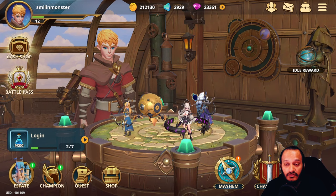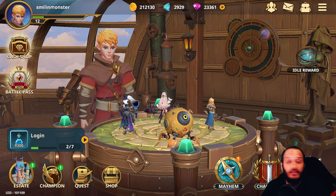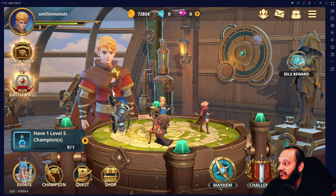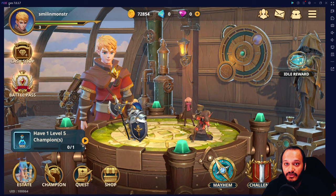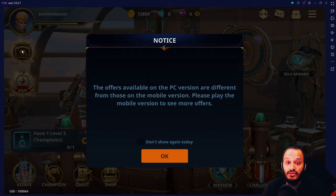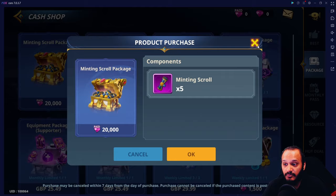iOS has been having issues recently, so I'll be showing the Android version using the Knox emulator. Once you're in the Android game, press cash shop and you'll get the same pop-up but with a lot more options. This shows the best value packs being offered, and you can go through them individually.